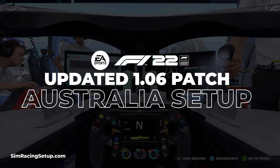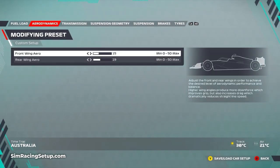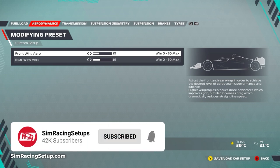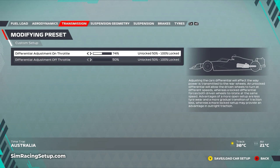Next up is Australia - here is my updated car setup since patch 1.06. Thankfully this setup felt pretty good out of the box; my previous setup worked well with just lower tire pressures needed. I've lowered the front and rear aero - 15 on the front and 19 on the rear, compared to 17 and 24 in my original setup. This puts a little more emphasis on the front wing and helps close in on the AI, which still have ridiculous straight line speed. I've increased the on-throttle diff a touch up to 74% since traction is easier to find, and kept the off-throttle at 50%.